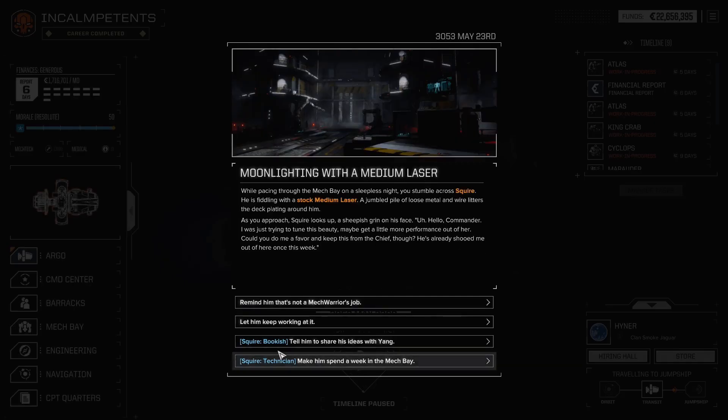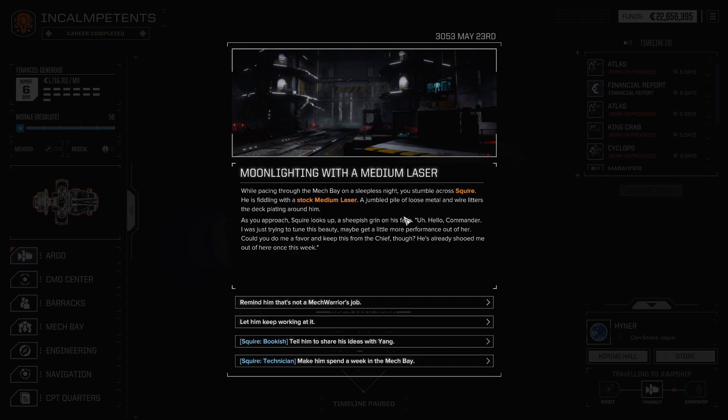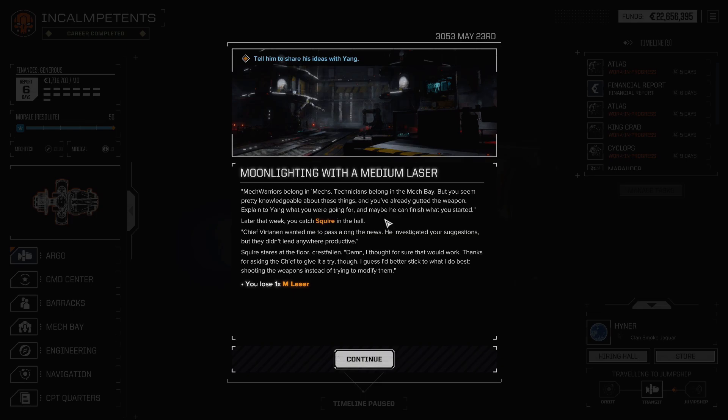Hello — moonlighting with a medium laser. Squire, bookish — this is the first time I've actually had someone who can make use of these. Make him spend a week in the mech bay, share his ideas with Yang. It's a medium laser, a stock Inner Sphere medium laser — I have 19 of them. Let's have him share the ideas. This will probably increase our mech tech number. Mech warriors belong in mechs, technicians belong in the mech bay, but you seem pretty knowledgeable about these things and you've already gutted the weapon. Explain to Yang what you're going for, and maybe he can finish what you started.